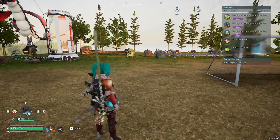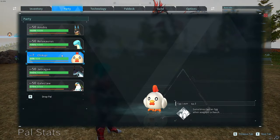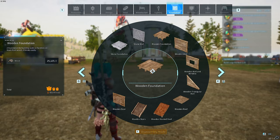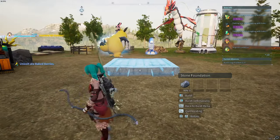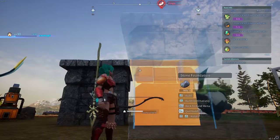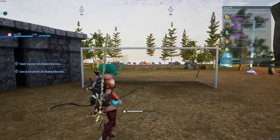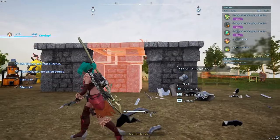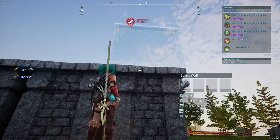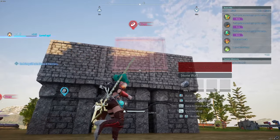For glitch number 2, we have the unlimited XP glitch. As you can see in my party, I have a level 7. All we need is some stone foundations. We need to put three in a row just like this, and then put some walls up — 1 wall, 2 wall, and 3 wall. Very, very simple.